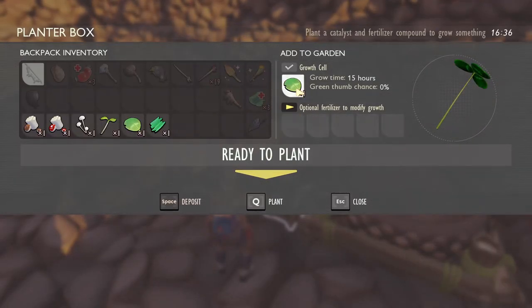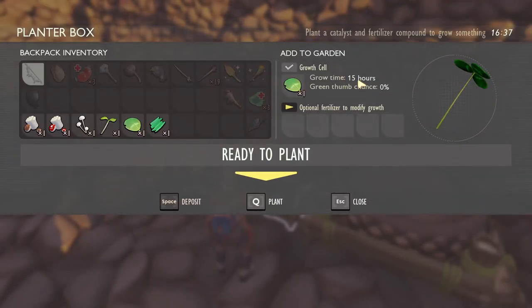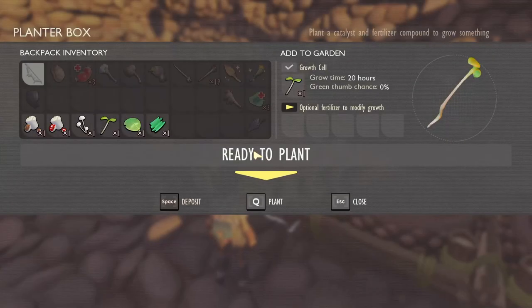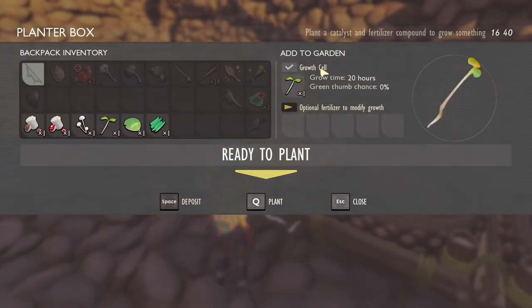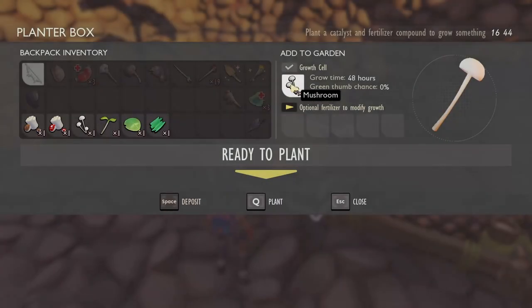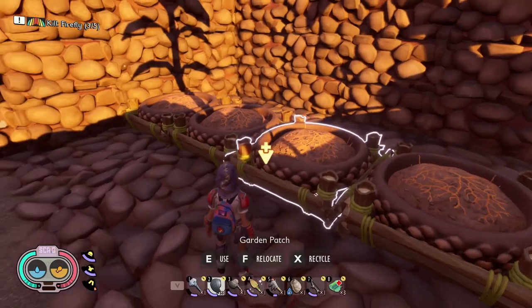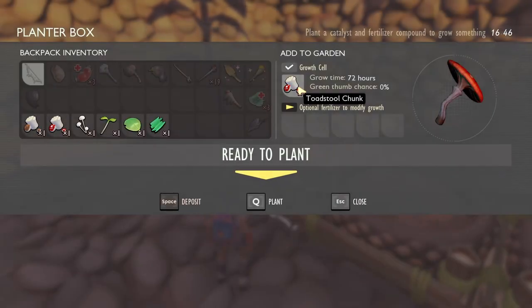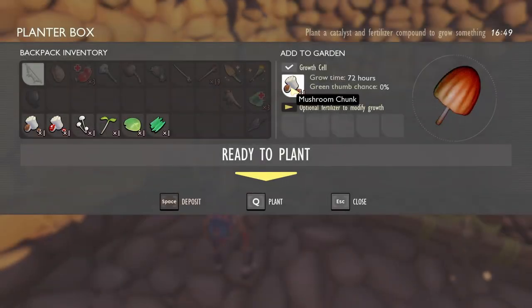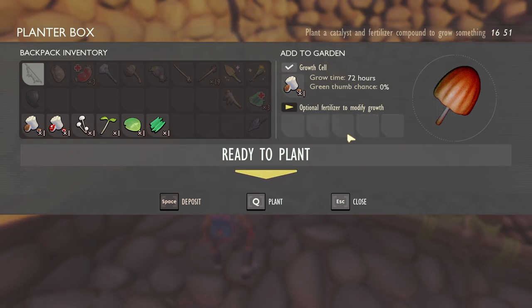The next one is the clover leaf at 15 hours with no green thumb percentage. The sprig takes 20 hours to grow. The little mushrooms take 48 hours, the toadstools take 72 hours, and the regular mushroom also takes 72 hours.